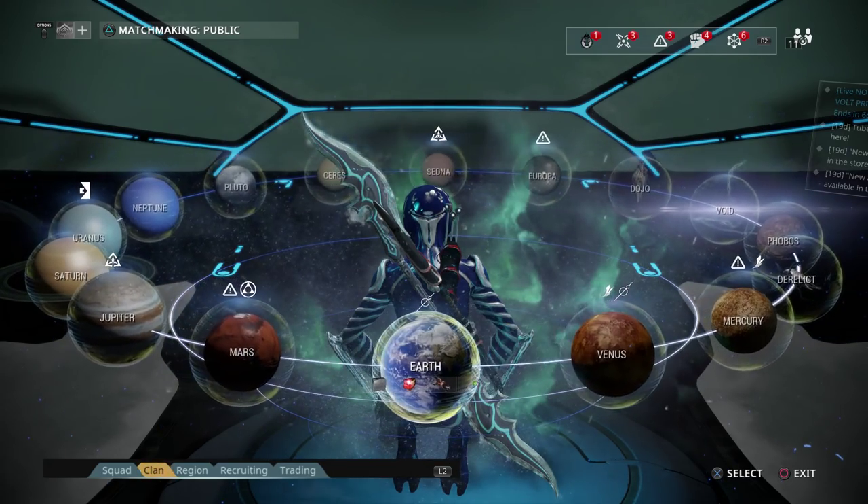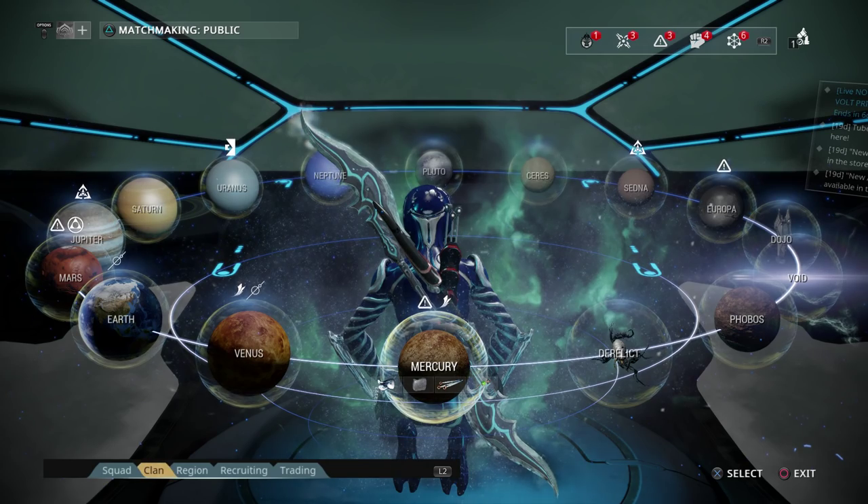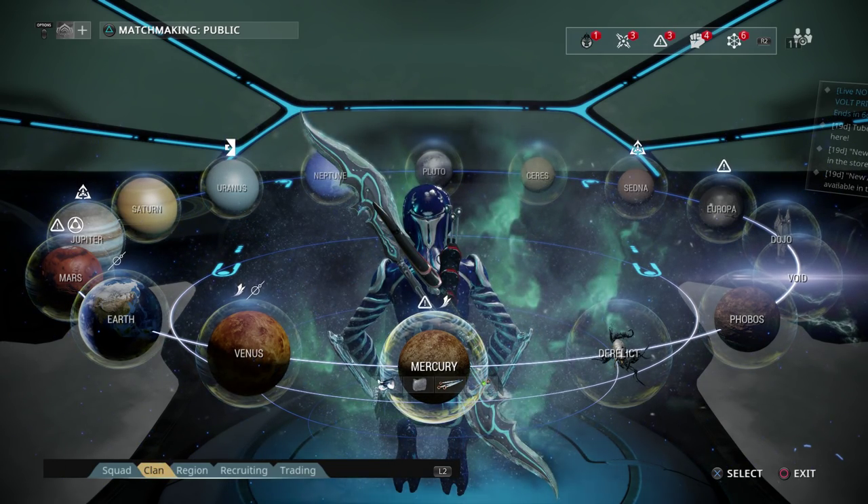Our starter planet was Earth, and then we head on to Mercury. From Mercury, we can kill Vor twice, and then we get the option to go to either Mars or Venus — and this is where the split happens.